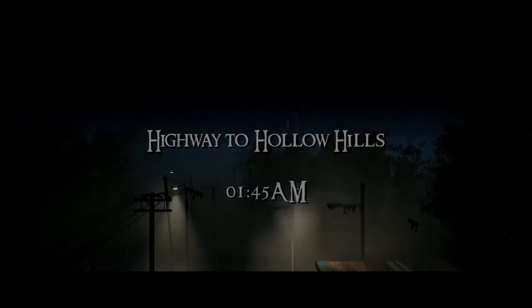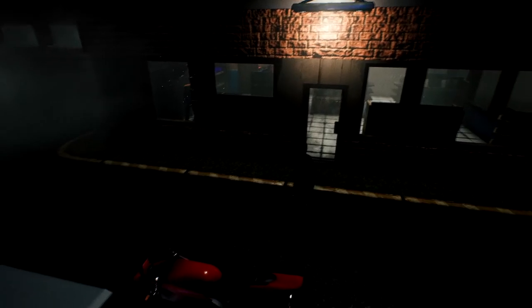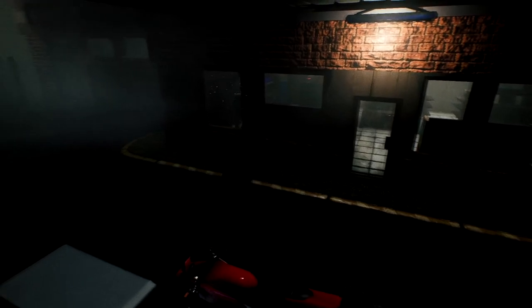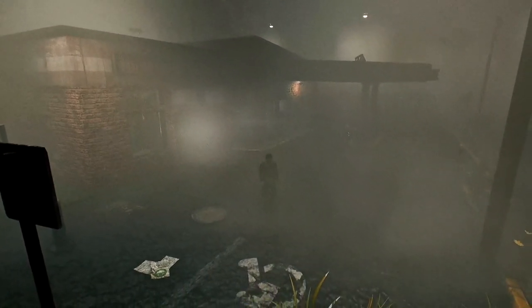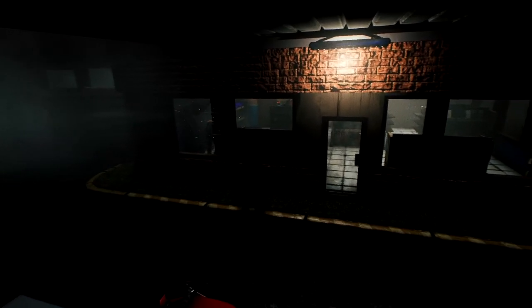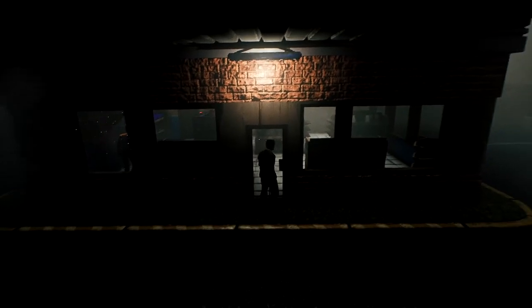Highway to Hollow Hills, 1:45 AM. We're a bike rider, and holy hell if this doesn't bring back memories of Silent Hill 1 and possibly Resident Evil 2 Remake. You can see straight away the grain filter over the top — it is absolutely horrible, I hate it immediately. But you can turn it off. Here we are at some strange unknown pit stop with our bike, which looks kind of similar to Claire's bike from Resident Evil 2, although not really.